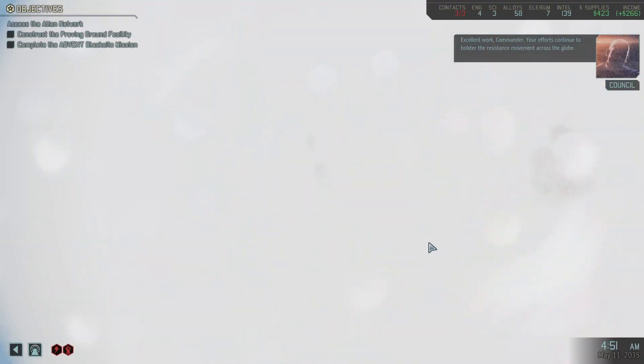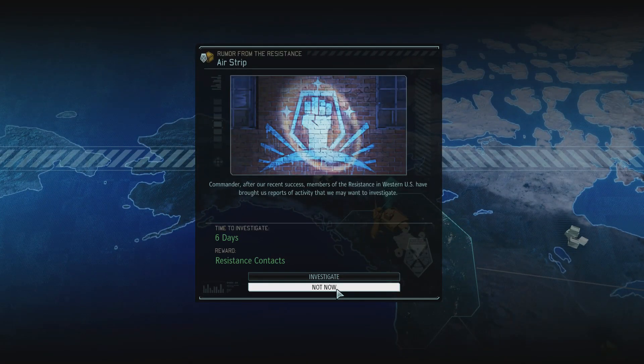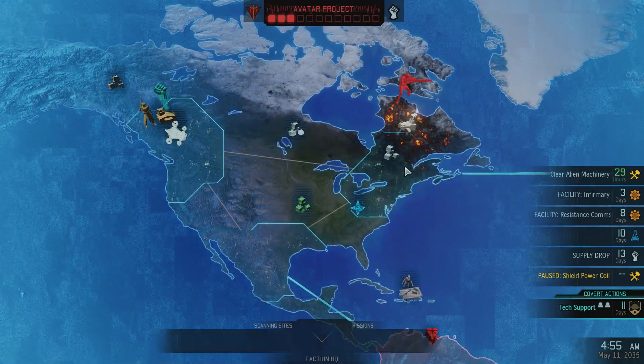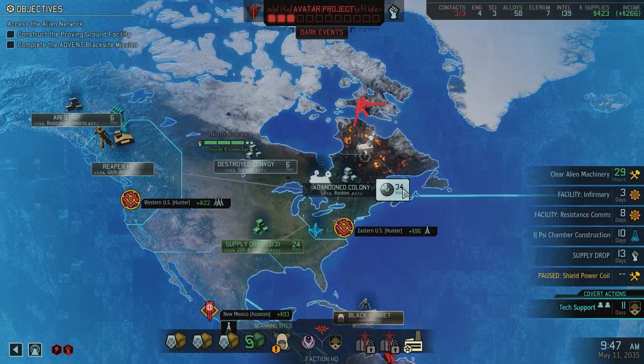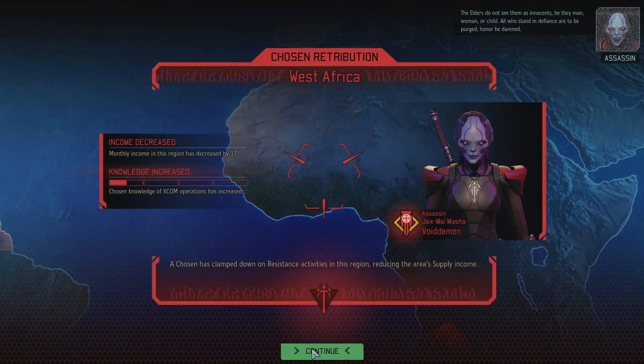Got a lot of intel. A resistance contact! Okay, that's great — that's a free resistance contact. That means I can expand to another region without building the facility.